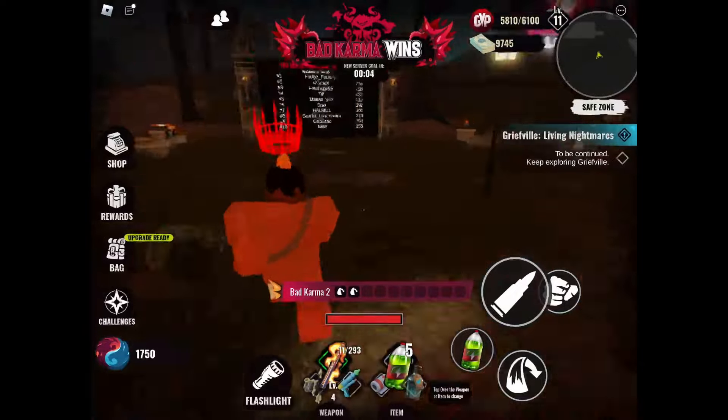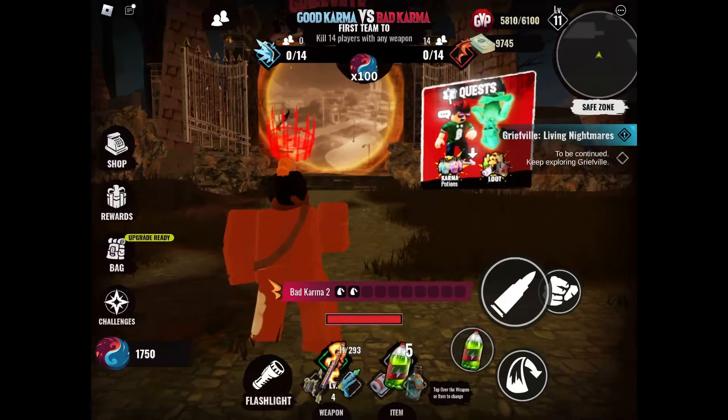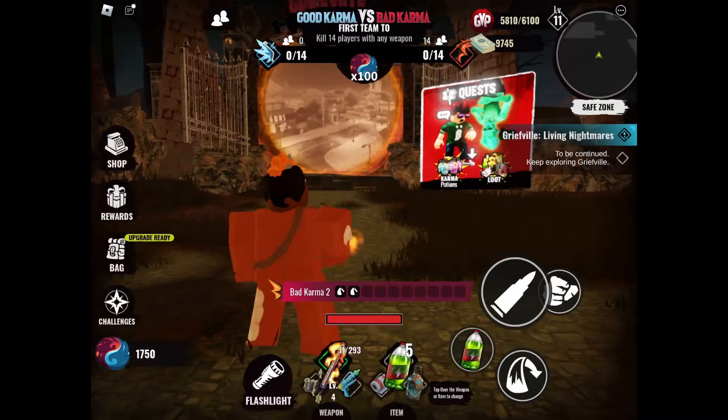At the top of your screen you will see it says good karma versus bad karma. You have to complete some server goals for your team. Right now our team has to kill 14 players with any weapon, and the first team to complete this goal gets 100 of those coins.